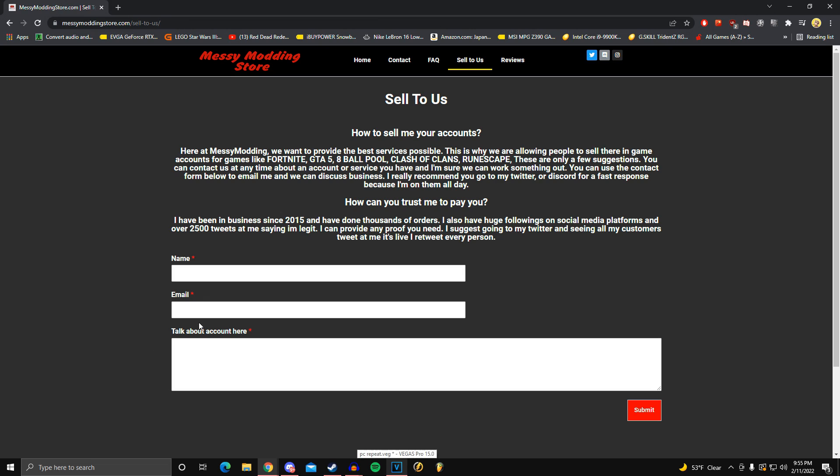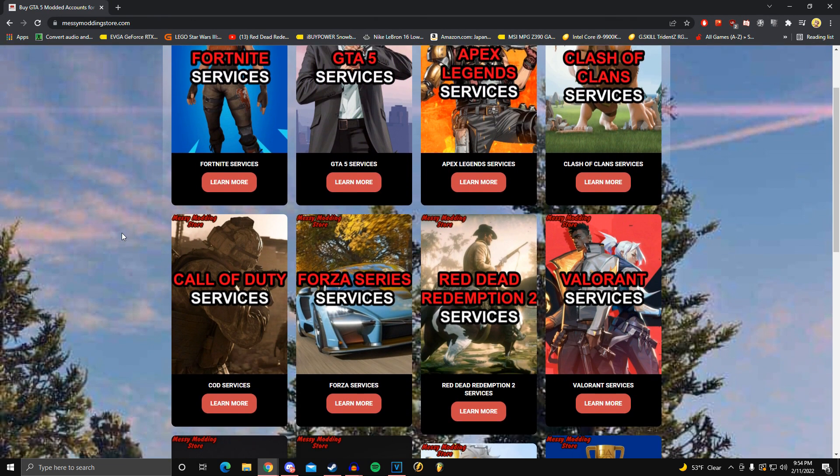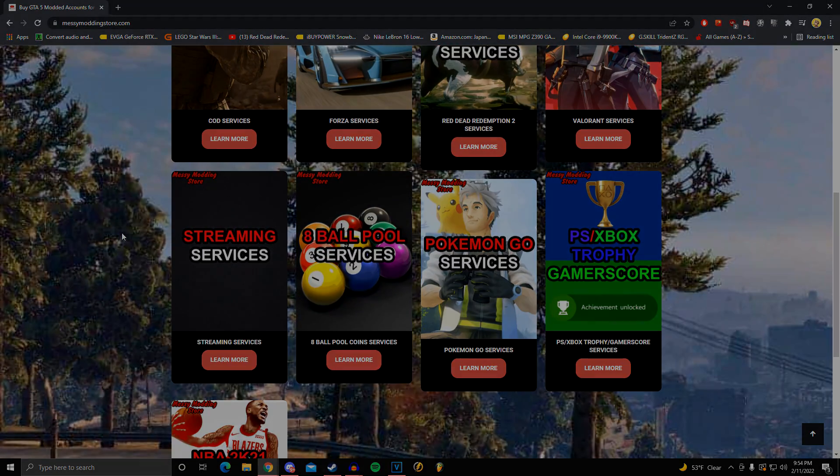There's a section called 'Sell to Us' at the top of their website. You can click on it, give them your name, your email, and tell them about your account. You can submit it and they might give you a quote or offer you some money for it. But yeah, that's all I had to say about this. If you're interested, check it out. If not, the video's about to start.